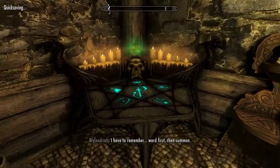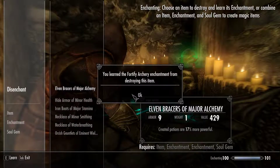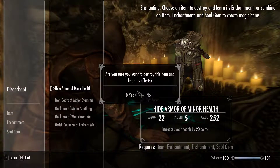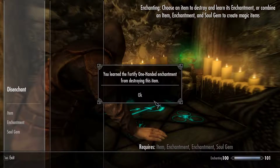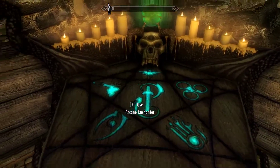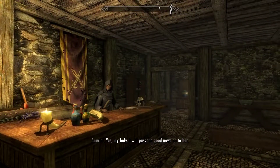Let's just make a quick save and disenchant this — the circulated archery one, the smithing one, the waterbreathing one, and the one-handed one.